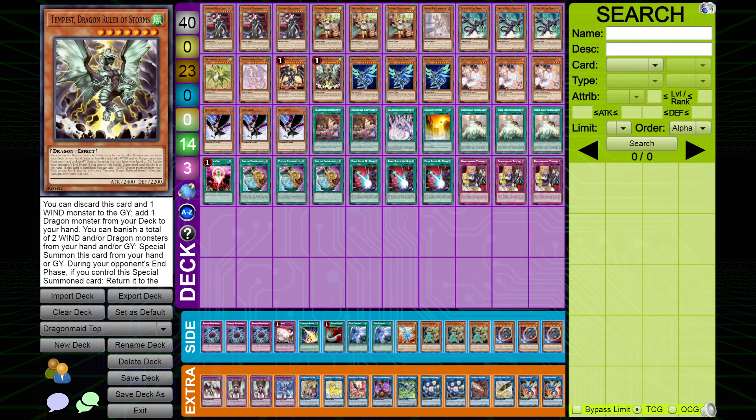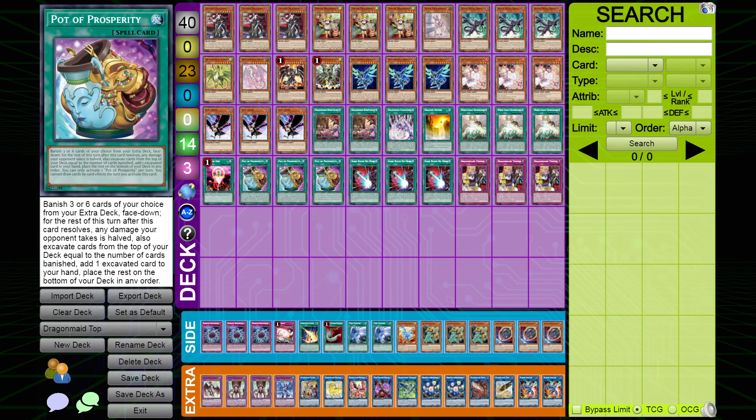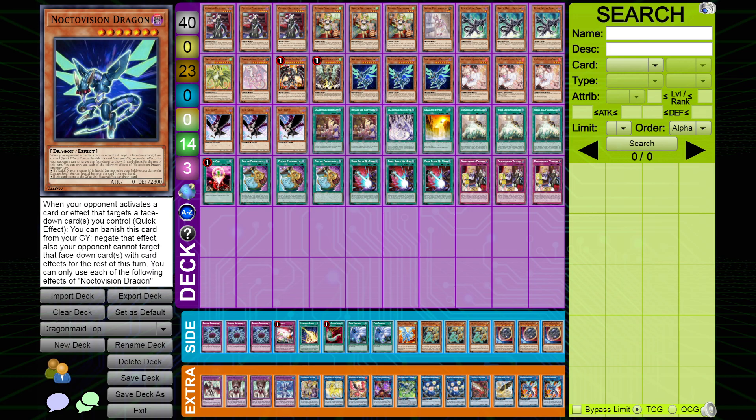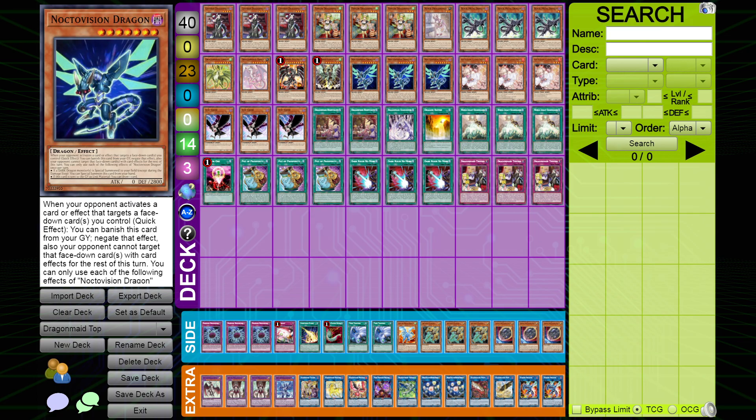Three copies of Noctivision Dragon — I'm really leaning towards two now. He's really strong, but I feel Prosperity is the better card because it lets me see the best cards more often. Even if Nocto has that plus-one effect, playing too many copies is bricky, and if you draw too many you can't do anything with them. Prosperity kind of fixes your hand by giving you your top three best cards, which Nocto doesn't do. I think two is where I'll go from here — I probably won't play three anymore, but it was still a good card.